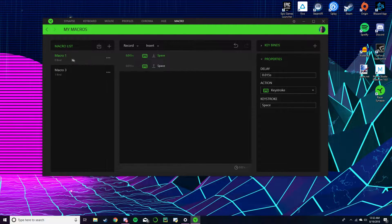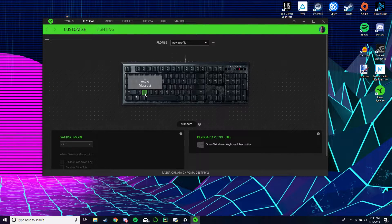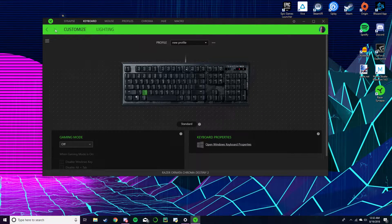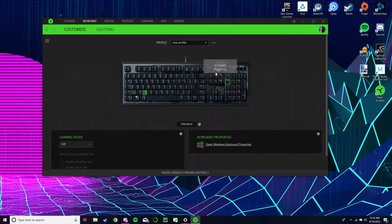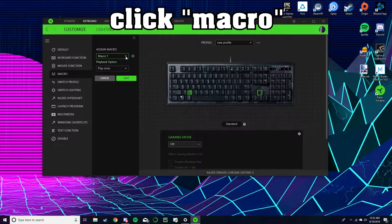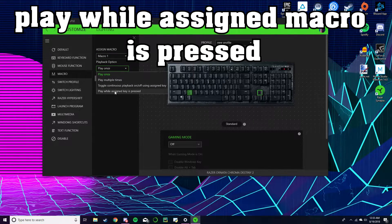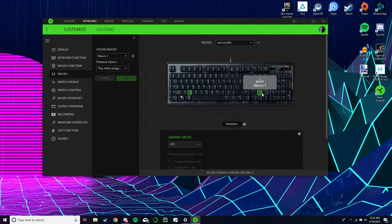Now that you've got the macro, you can rename it if you want. So go to keyboard — I have mine set to X because it works best with my controls, and you can have different profiles. Go to whatever key you want; let's say up. Go to up, go to macro, change to macro — whatever macro you want. It's named Macro 1. Then set it to play while the assigned key is pressed.